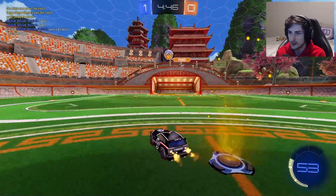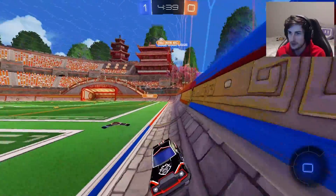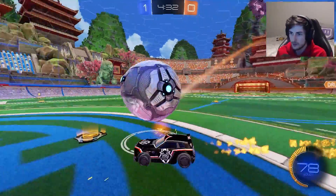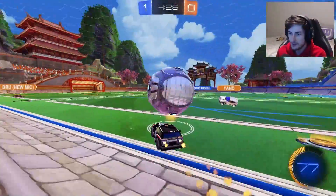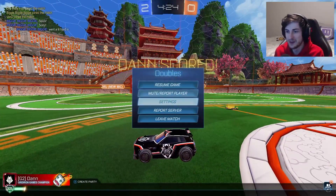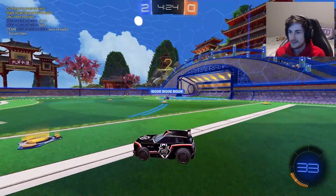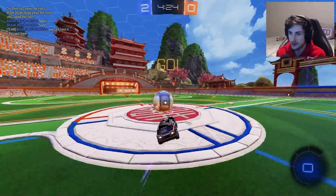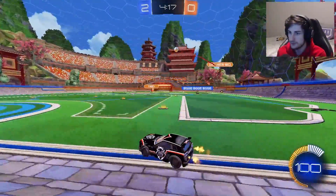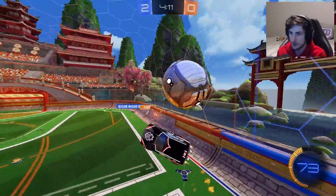I think jump is probably the next one I should bind, because I can't jump right now. Am I actually gonna score this? No way — I didn't score. I don't think that guy was AFK, I think he just actually got put on skates. Wait, am I doomed? I can't jump still. Oh my god, I saved it without a jump button — that's crazy. Oh, I'm scoring. No way!